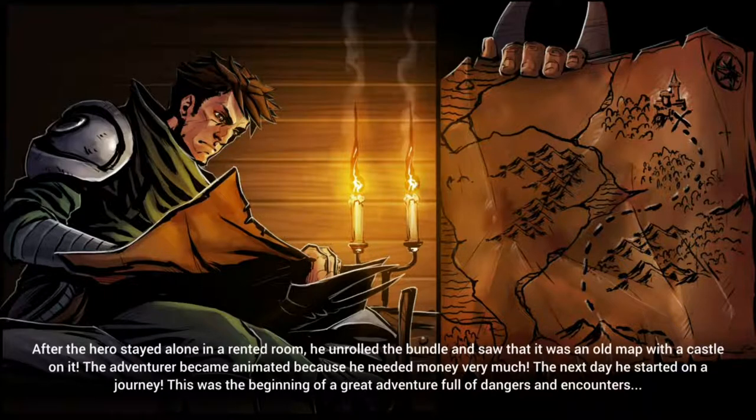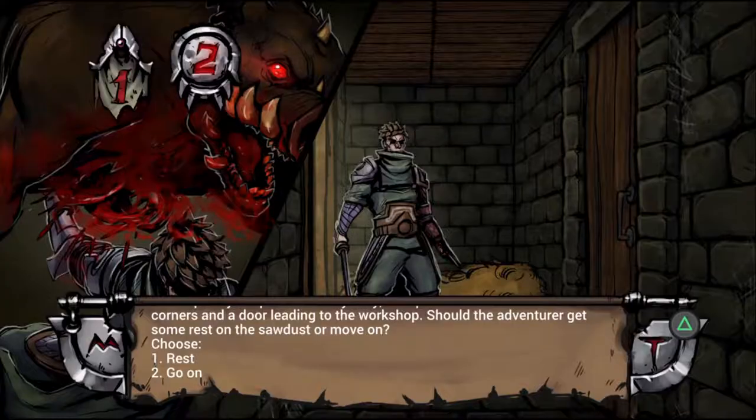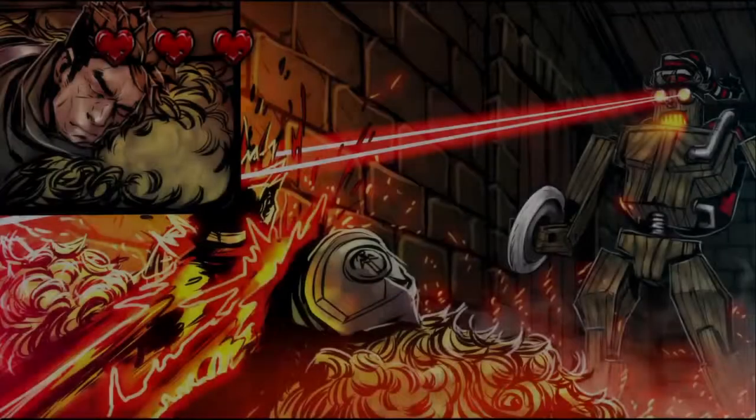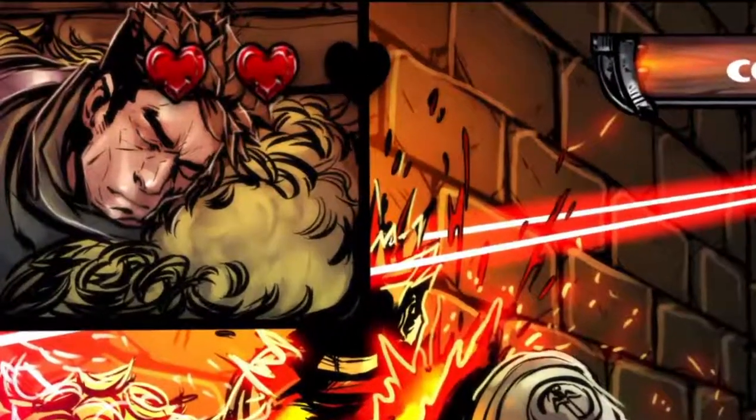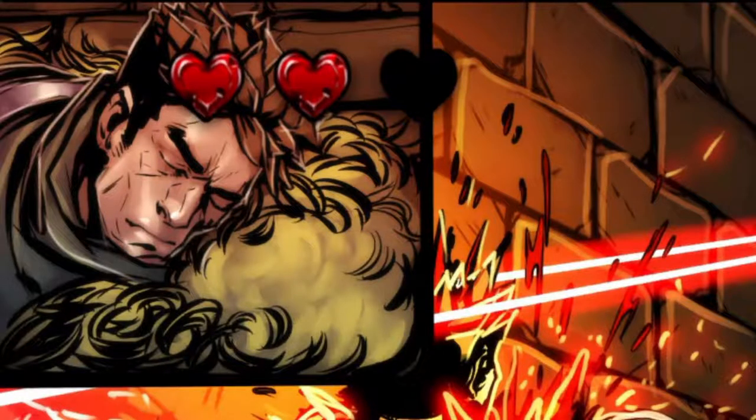Swordbreaker plays out like an old school choose-your-own-adventure story. You're presented with 1 to 3 options on screen and choose what you'd like to do. You don't have to wait long to find out if you made the right decision, as the wrong decision usually leaves you dead in some interesting and very gruesome ways. Unlike the books though, where you could always go back to the previous page, Swordbreaker gives you 3 lives, so each time you die you reset at the last decision and can hopefully make the correct one to continue.